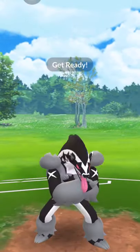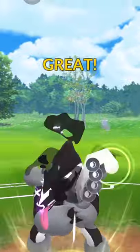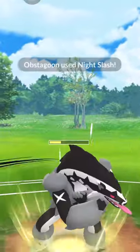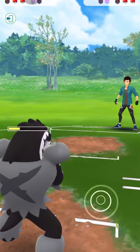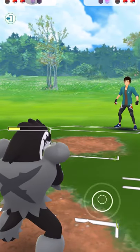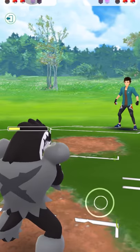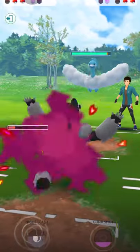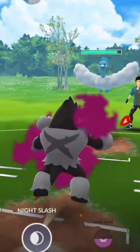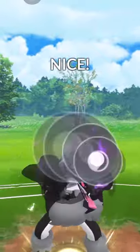I'm just gonna spam Night Slash, hopefully it goes through — and it does. Let's see what the opponent sends back. Terrakion. Obstagoon doesn't do very well against this matchup, but it does okay — just chipping damage trying to lower Terrakion as much as possible.